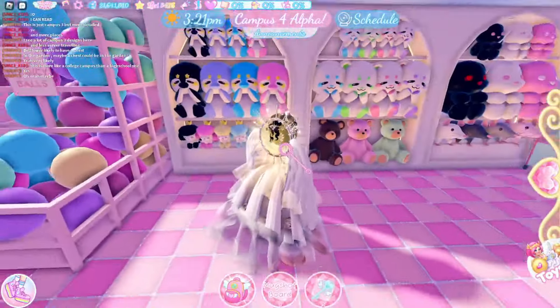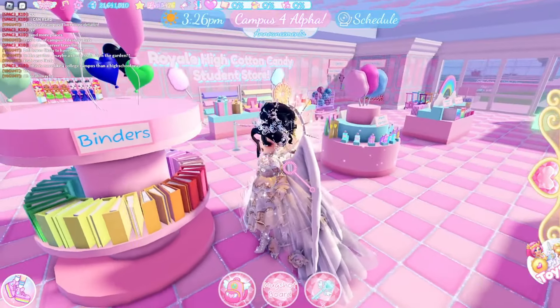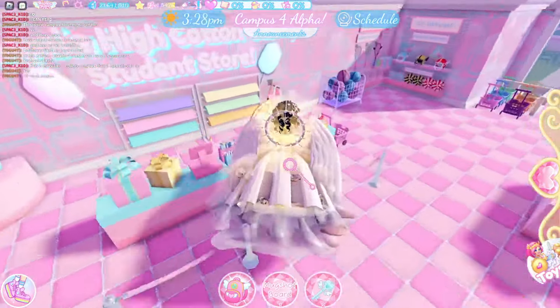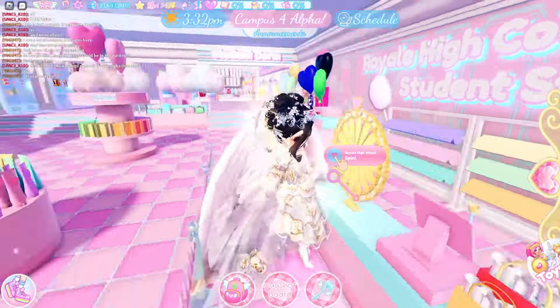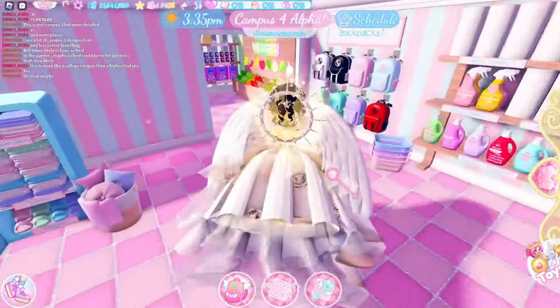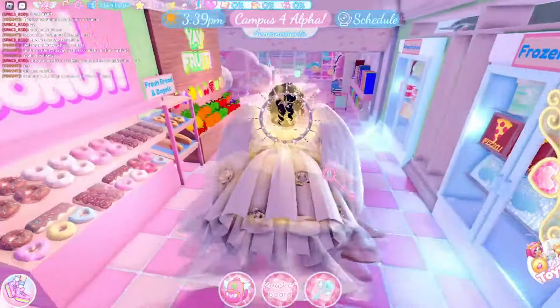If you go downstairs you can find the rainy day classroom — yep, there it is. And over here is the art classroom, which is so cool. It's very rainbow in there, I absolutely love it, very very cozy.